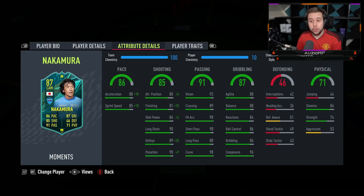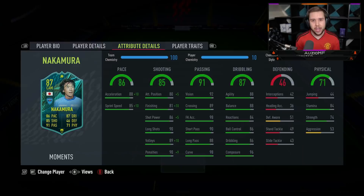Looking at the Nakamura card, there's a huge increase in pace with the Hunter chem style as well: 98 acceleration with 95 sprint speed — another insanely fast player. The shooting ability is top tier, his passing ability is immaculate especially for a CAM, and his dribbling ability is immaculate. This Nakamura card doesn't look like a joke at all — he looks like he's about to be an outrageously good CAM, and on top of that he has the same 84 stamina as Mura.